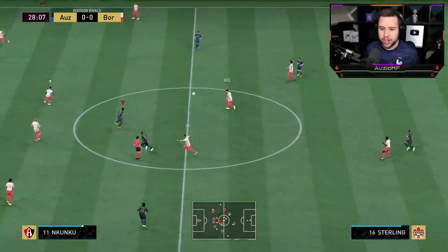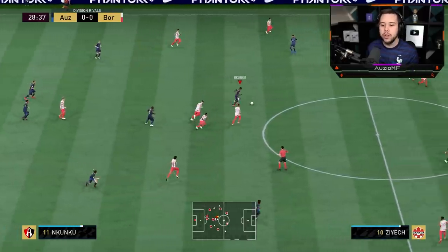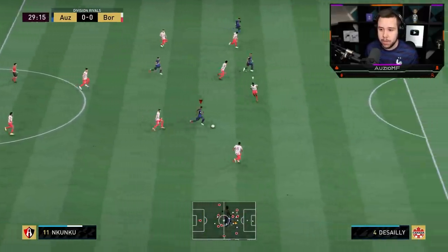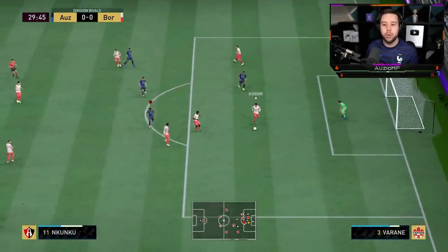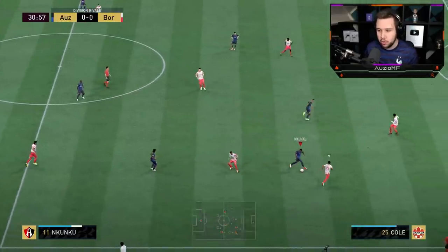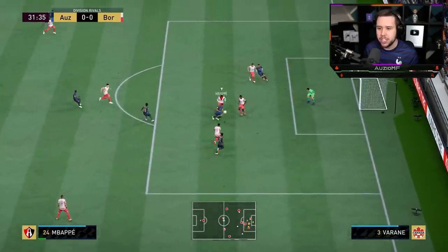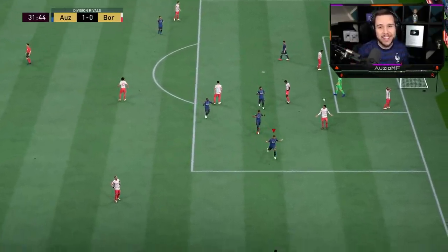My opponent wants the pass through the middle, and Nkunku is going to put in a very good tackle. Nice ball roll — just use that pace. I'm pushing up, trying to hit him on a high press. Ball roll, nice dribbling. I see Mbappe inside — that's a good pass, and that right there is an amazing, amazing finish.